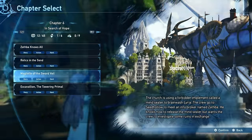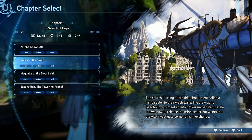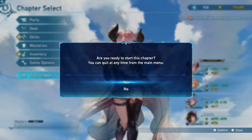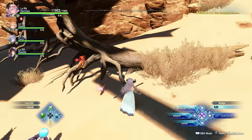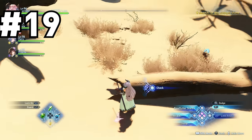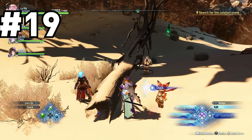Now for the worst chapter of the batch: chapter six. There are nine crabs here and most of them are in the giant open desert section. Right as you enter the area, go to your right and there's going to be a handful of trees — one of them is knocked over and he's just hanging out by the stump of that tree.